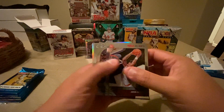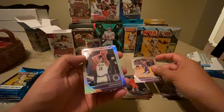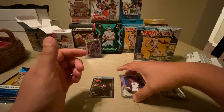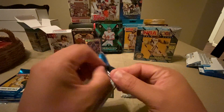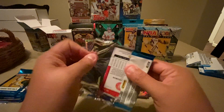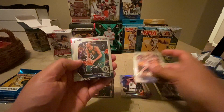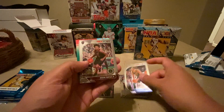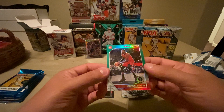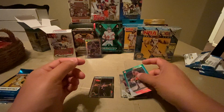John Collins, Steven Adams, Quinn Cook, and we got a silver Dion Waiters. Next pack: Klay Thompson, Rudy Gobert, Kevin Porter Jr. rookie — set that in the rookie pile — and we got a Dwayne Deadmon Green for the Hawks.